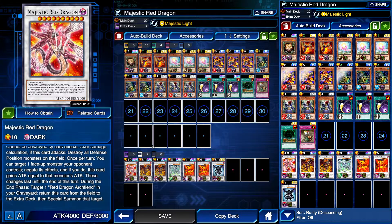During the end phase, you target one Red Dragon Archfiend in your graveyard, return this card to the deck, and get Red Dragon Archfiend back. So this is very much a one-turn OTK thing you need to do with this card, because it goes back to the extra deck. You don't want to do this on your first turn because you'll just waste it.